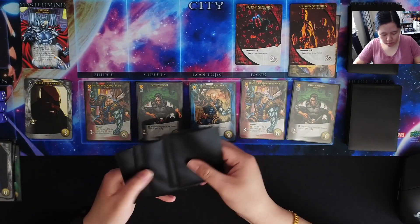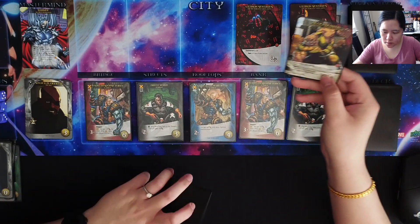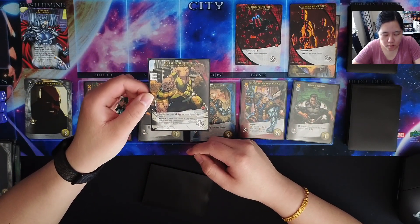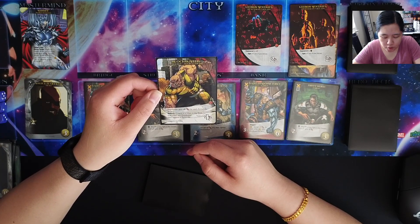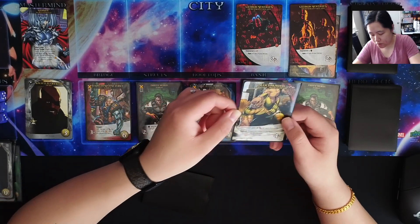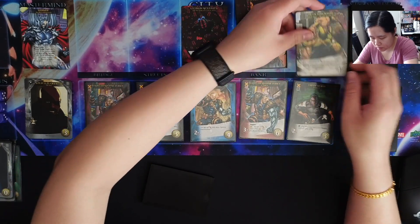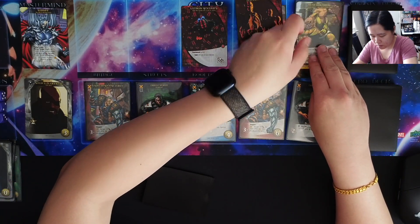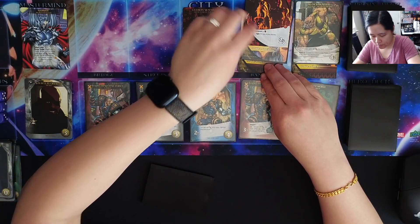We'll draw the next 6 cards, and next turn we'll draw that Villain card. This is Blockbuster. The Villain group I'm using is the Marauders. Blockbuster gets plus 2 for each bystander he has. Ambush: if there is a Villain in the bank, that Villain and Blockbuster each capture a bystander. So this will get a bystander, and this will get a bystander — so this will have 2.